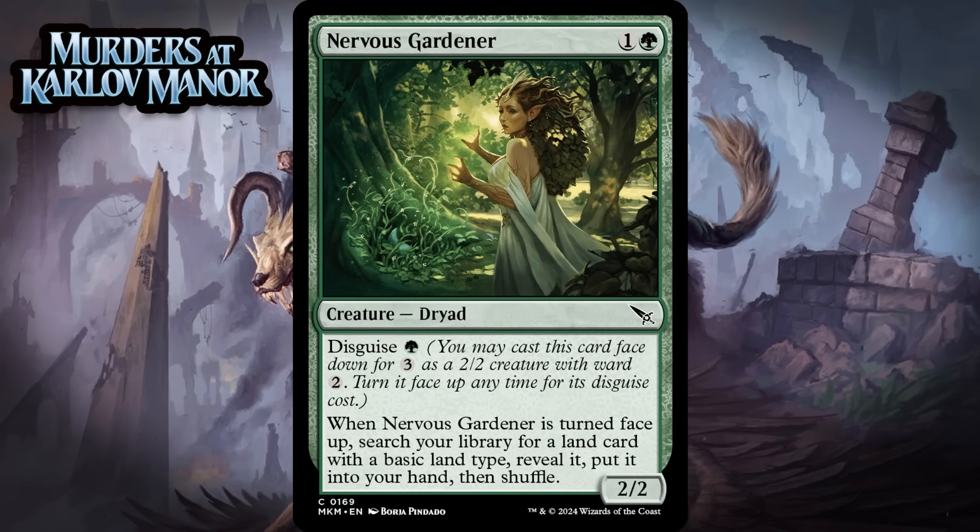Next up, it's Nervous Gardener, which for 1 generic and a green is a 2/2 dryad at common. It has disguise for 1 green, and when it's turned face up, you search your library for a land card with a basic land type, reveal it, put it into your hand, and shuffle. A 2-mana 2/2 isn't what it used to be, but that's the fail case here, and this has the upside of fixing your mana. Note this is another way you can grab this format's dual lands, because it says a land card with a basic land type rather than a basic land. I'm giving this a C+.